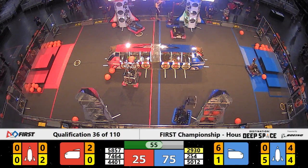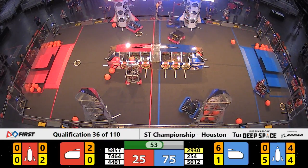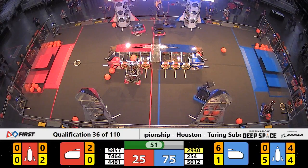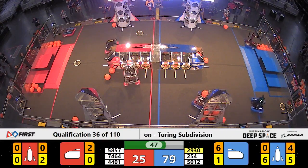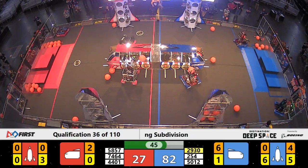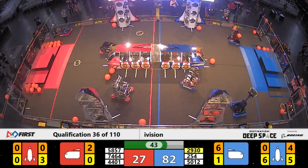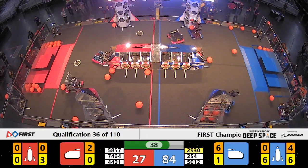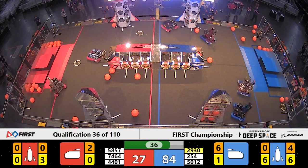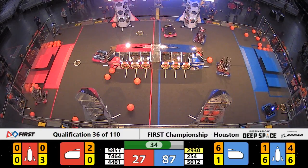In the meantime, the Poofs are at it again, putting another hatch panel up on the blue rocket. That one's up, but it won't stay for long, maybe. Red's still struggling to get cargo into the cargo ship. 45 seconds to go. Blue is up big. The Poofs at it one more time — another hatch panel quickly on the blue rocket. All six hatch panels in place on that rocket. One of them is just dangling there by a thread.